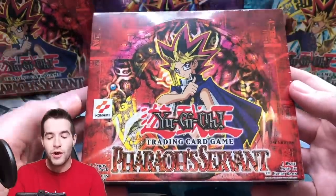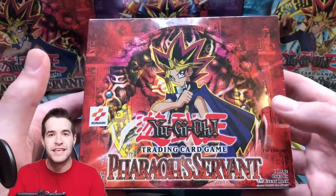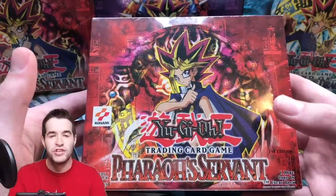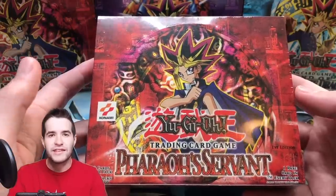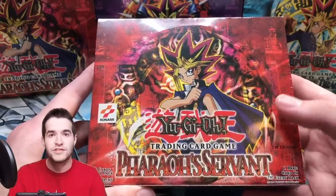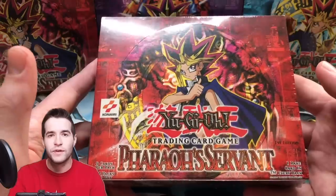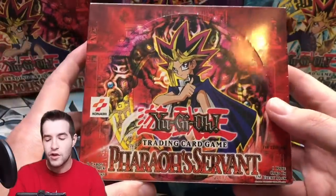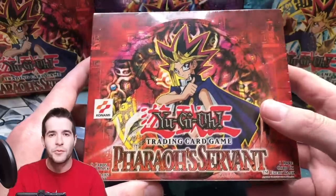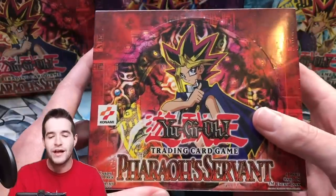Just a little tidbit: 24-pack boxes are hobby boxes, which means they have the 000 secret — so it'll be PSV-000 Genzo. The retail secret is the last card in the set, which is Imperial Order. This applies for every single one of the first 11 sets: the very first card is the hobby secret, the last card is the retail secret. The ratios for 24-pack and 36-pack are the exact same, though our PGD was even better than usual.